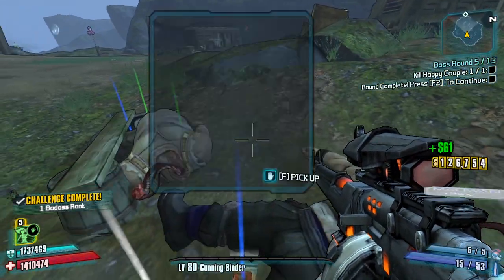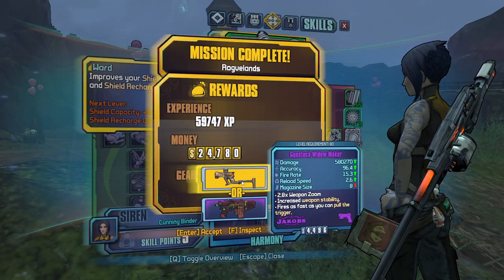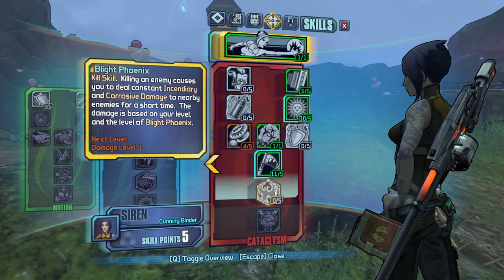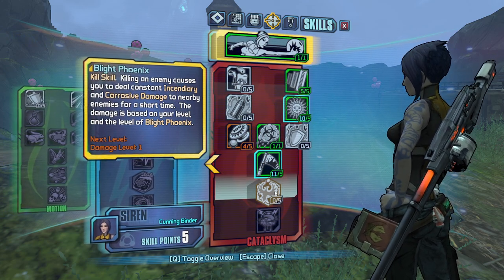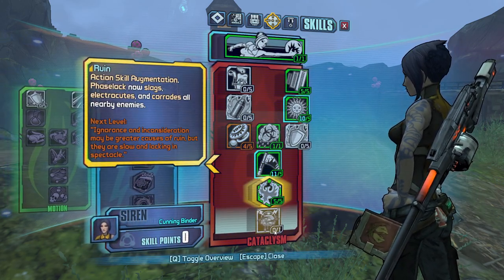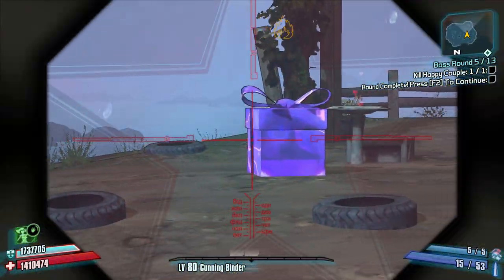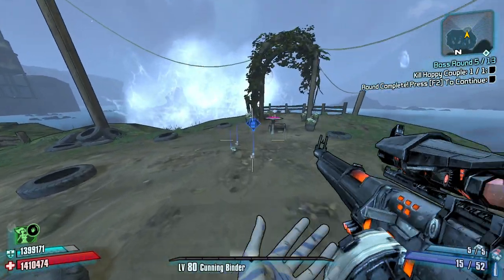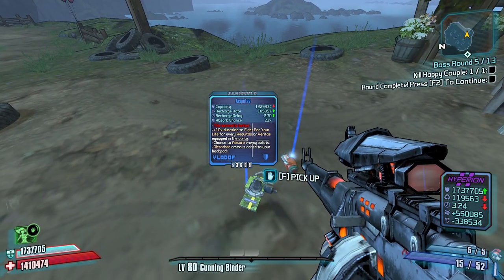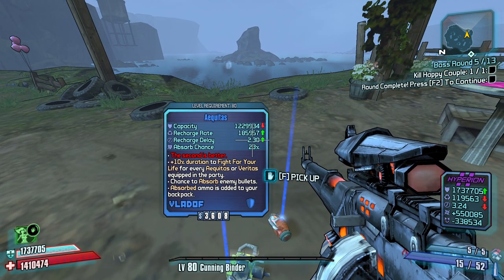We got 5 points we can put in wherever we want. Let's take - killing an enemy instantly causes you to deal constant incendiary and corrosive damage to enemies nearby for a short time, this increases based on your level of Blight Phoenix. I think that's gonna be pretty good for us because as a sniper we're gonna want some close range damage. We also get to shoot our present over here. We got some grenades - we got the shocking kiss of death, fireball, and this is a shield - absorb and fight for your life for every Equitas or Veritas part.